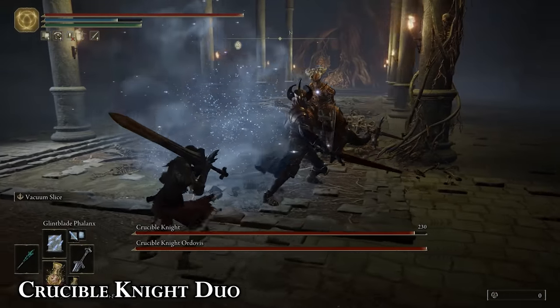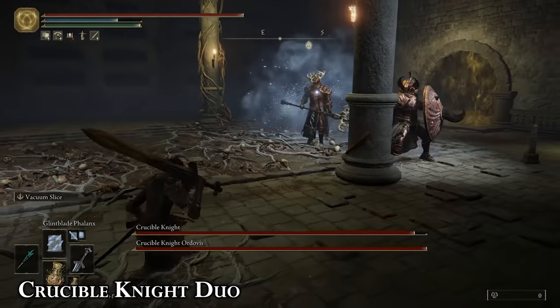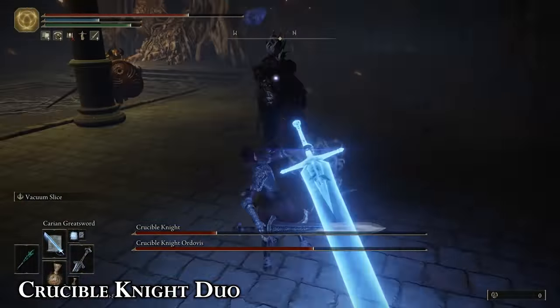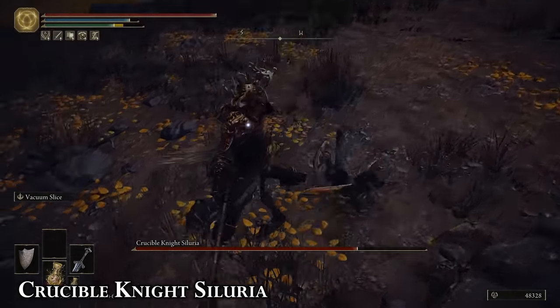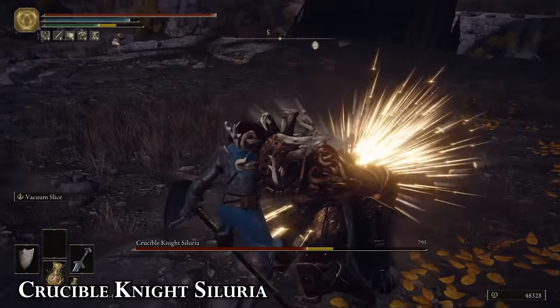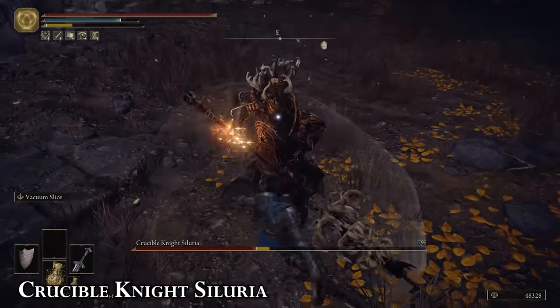Fighting two of these guys at once is pretty much just a war of attrition. If you're using sorceries, the Azur Staff can help because it speeds up casting time. Once you get one down to half health, it's pretty easy to bait out an aerial slam attack and then follow up with some damage of your own. Not unlike the other Crucible Knight fights, but you'll find Siluria in the Deep Root Depths, which means she hits predictably and infrequently. Not a lot of HP either, so anything you did for the other Crucible Knights can be applied here as well.